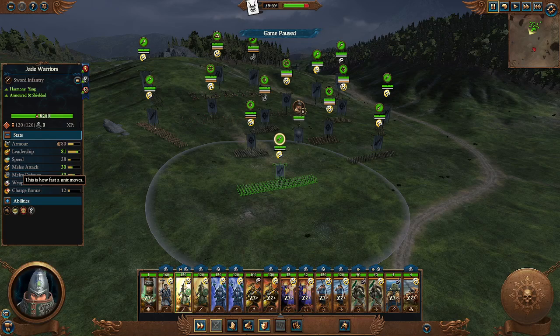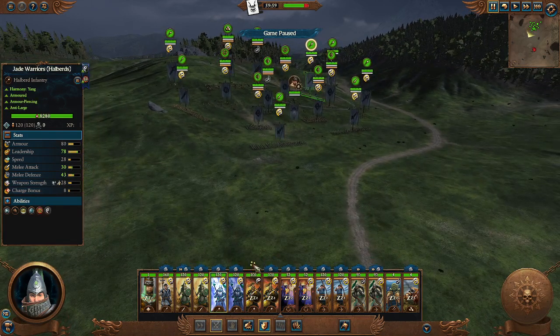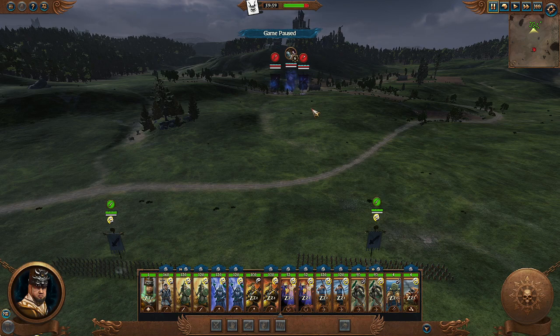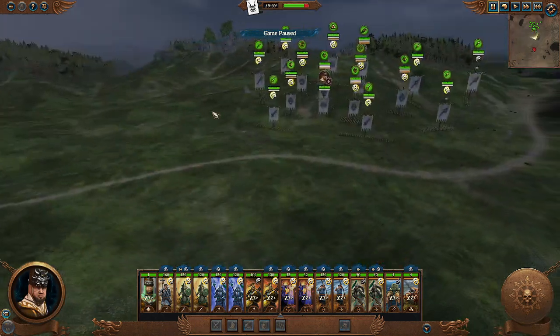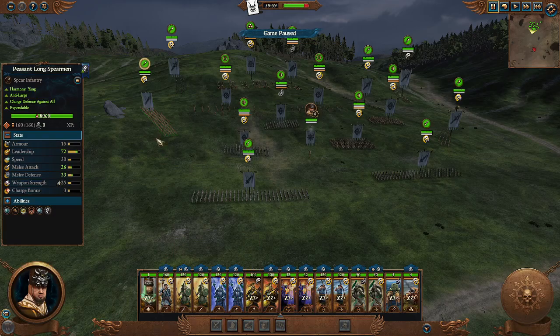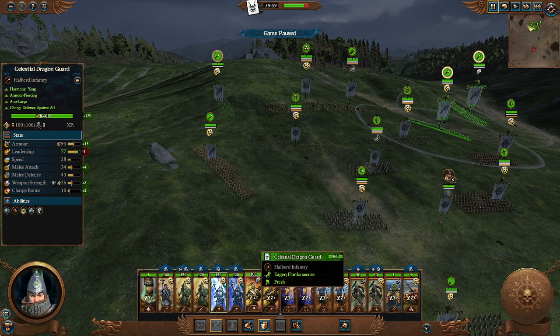On the other hand, Cathay doesn't have anything specifically labeled anti-infantry for their infantry, but anti-infantry units — your flankers, high-damage heavy hitters — are very important to pay attention to both for your own army and your enemy's. If the enemy has a bunch of missile units or anti-large, they'll probably be less aggressive because they want to utilize their strengths too. You also don't want to bring peasant spearmen when jade warriors or celestial guard will hold the line much longer.